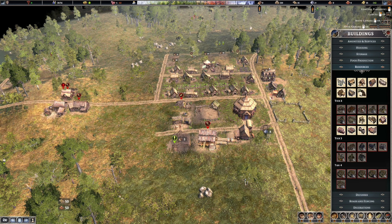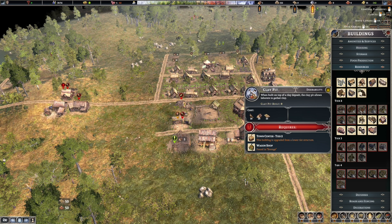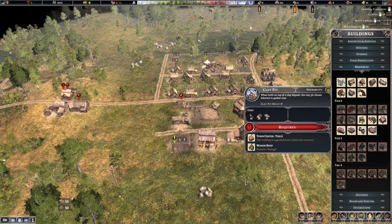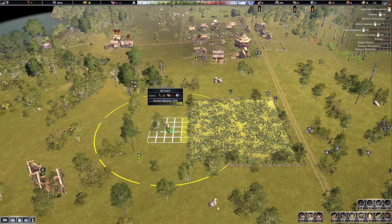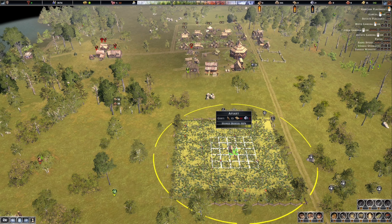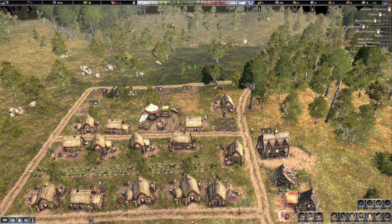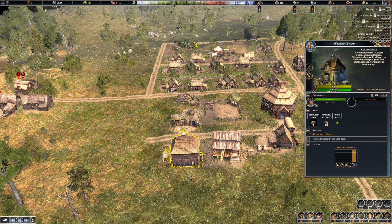Can we get a clay pit yet? No, we need the trading post. Trading post is found in the town center at tier two, and we need a wagon shop for the clay pit. Let's see where the highest fertility is - right in the middle of the farm. There's the wagon shop, thank you!